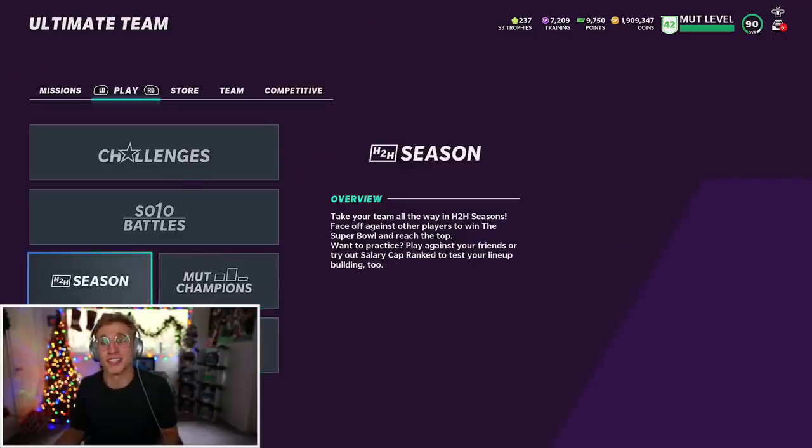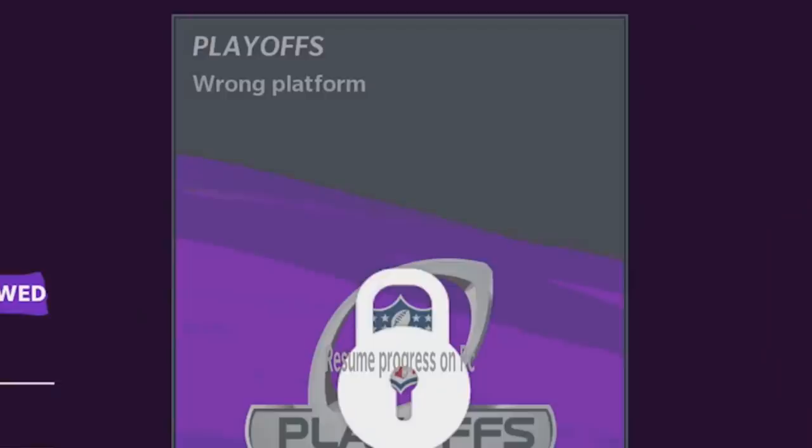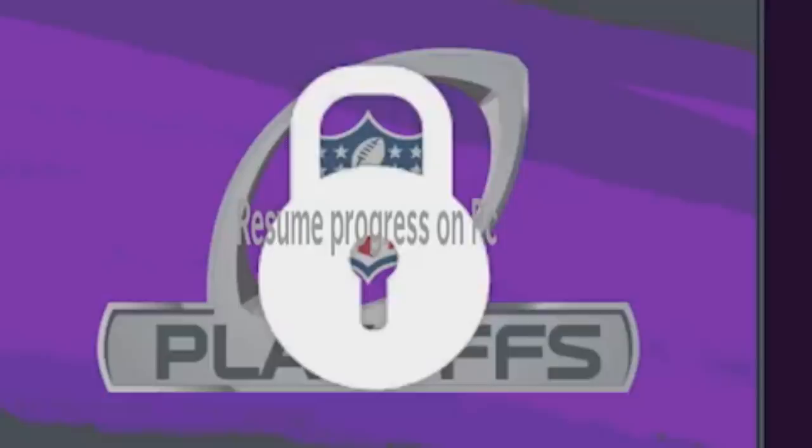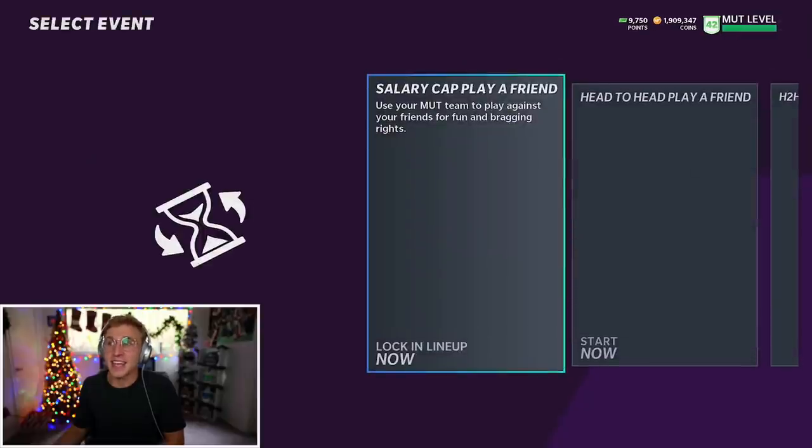As you guys know, I'm on the push right now for a Wheel of Mutt Super Bowl. I can't actually play this because it'll make me reset it — wrong platform. It says 'resume progress on PC,' which is not even correct. So I can't do that. I think I can play a friend. I'll see if anyone has next-gen on Twitter. I would be surprised, honestly.